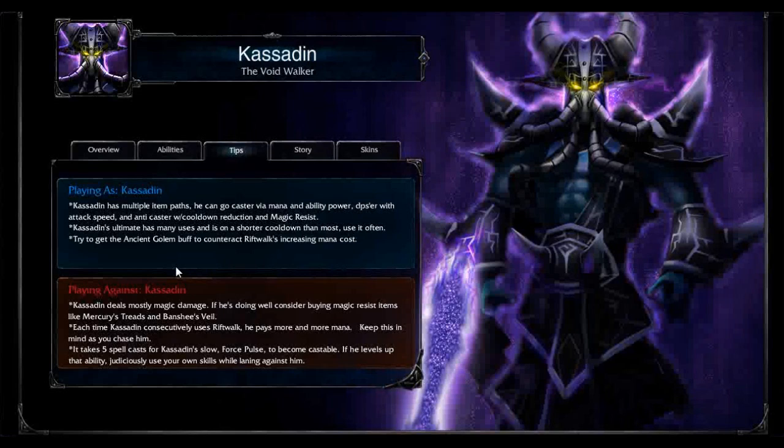A slow would be awesome for chasing him. It takes 5 spell casts — or maybe 4, I thought it was 6, that might be outdated — for Kassadin's Force Pulse to become castable. If he levels up that ability, be careful about how many skills you're using near him.